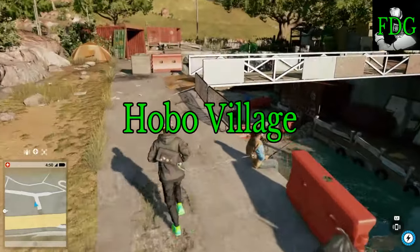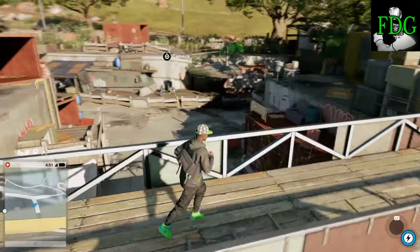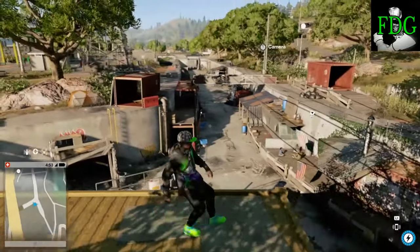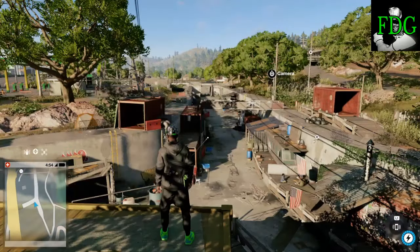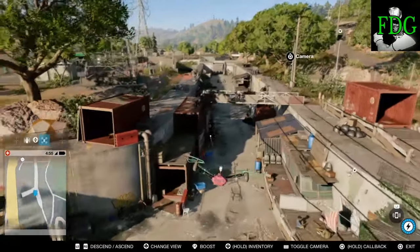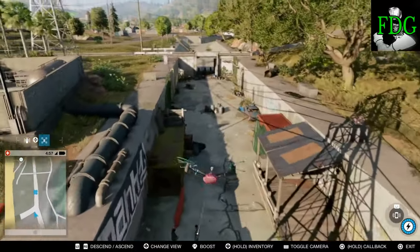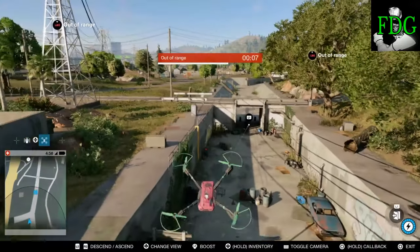Coming in at number 5 has to be Hobo Village. This is one of the most fluent spots for parkour. If you're wanting to do videos where you're getting from one end of the place to another, this is definitely the type of place to come, because you've got this straight run down here with all sorts of obstacles and challenges along the way. You can make really good parkour videos here.